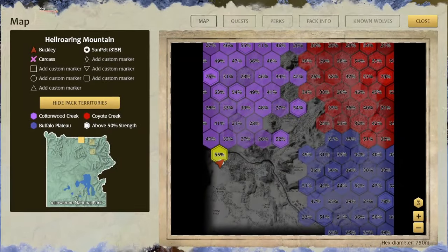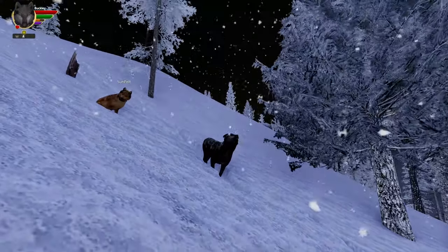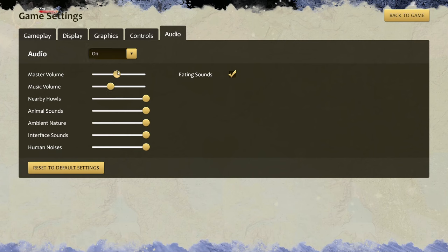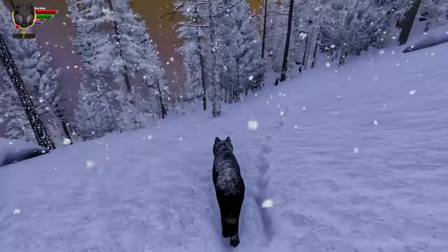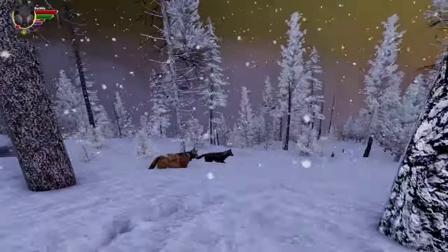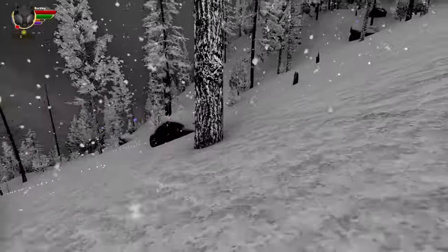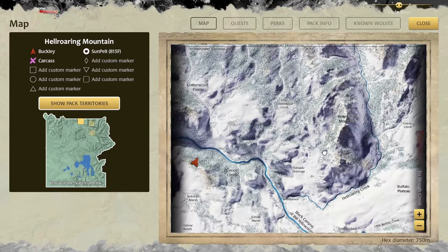The audio seems a bit loud so I'm just going to turn it down a tad. Right now it's snowy and we don't really know what the terrain looks like — it's pretty blinding out. There isn't any elk, so we don't have food yet, but right now our goal is to mark territory, and that is what we are going to do.